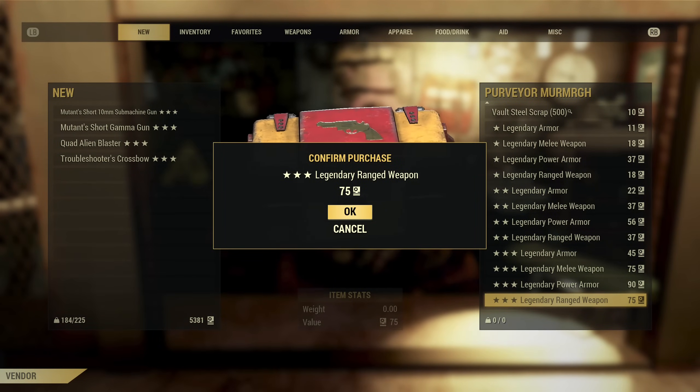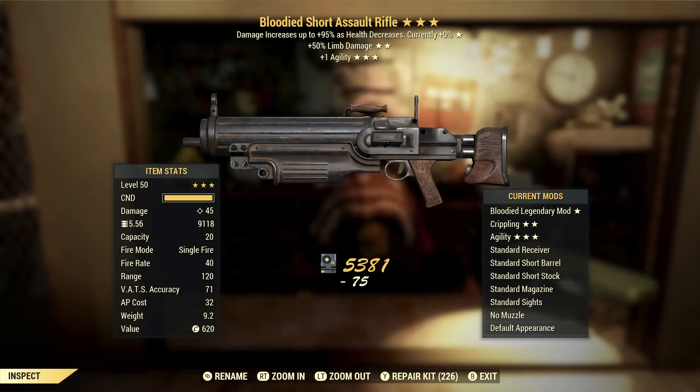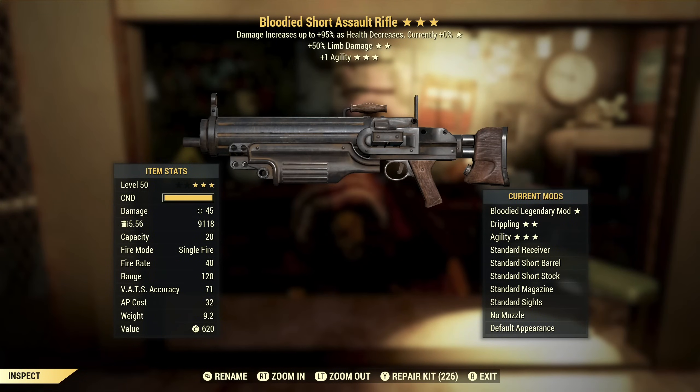I do like the fact that we're getting all kinds of different things, so let's keep that going. Bloody Short Assault Rifle with 50% limb damage and plus one agility. Bloody is okay for a low health character — this is a full health character. Limb damage is not really my first choice; it is good for crippling though. Plus one agility — I'd rather have extra critical damage or reduced AP cost, but this is a so-so weapon and I'm not going to keep it.